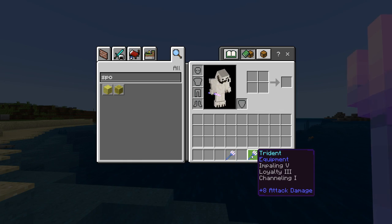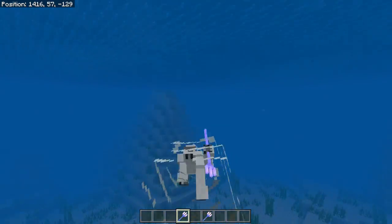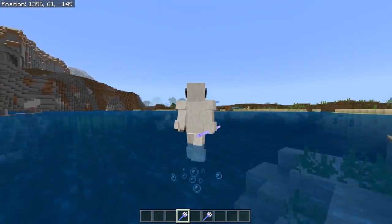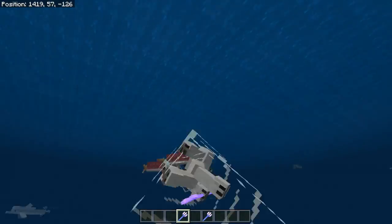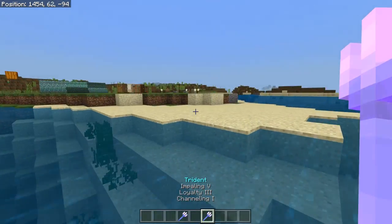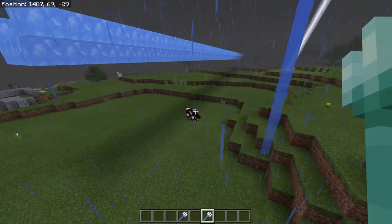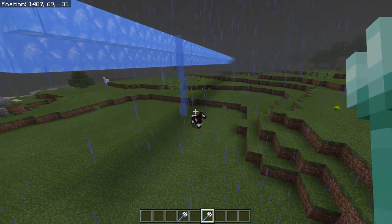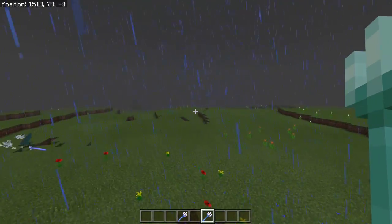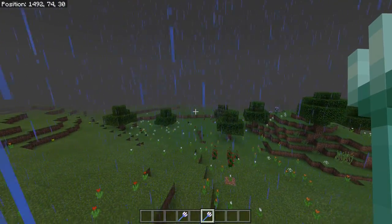Riptide is pretty awesome - if you are underwater you can actually use this to travel very very fast and even travel out of the water, which is amazing. This makes for some amazing and awesome combat - possibly the coolest thing you can do. If you have loyalty on your trident you can throw it long range and it will come back to you, similar to an infinity bow. Because I have channeling on my trident, when I throw this at the horse it's gonna get struck by lightning - and that goes for anything that you hit with a trident during a thunderstorm. But it has to be during a thunderstorm, otherwise it is not going to summon lightning.